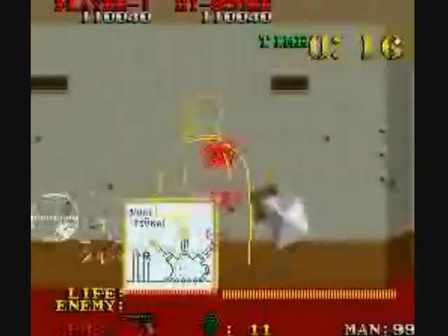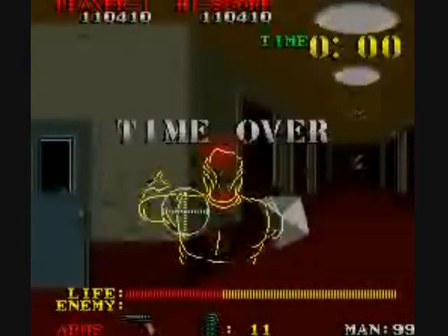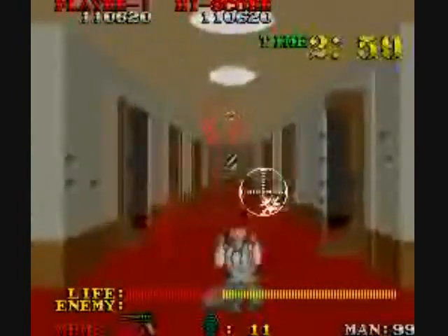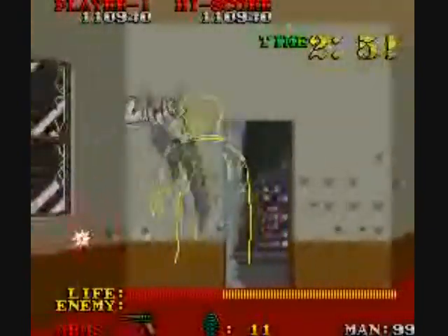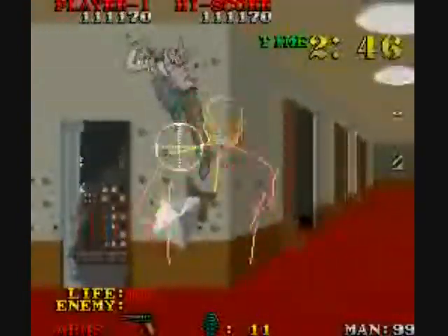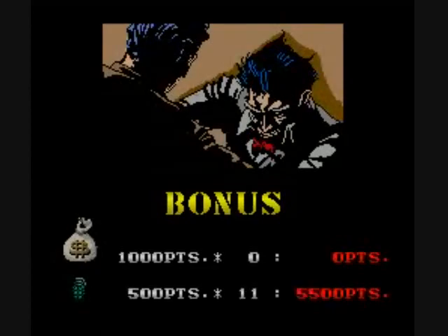Some of those paintings you can shoot and there'll be a money bag you can get from them. I like how you see the bullet holes. I put on infinite lives here. I like how you can see the bullet holes in your silhouette and knives through your body. You can shoot the knives in midair that he throws at you — you won't get a bonus for them, just the grenades.